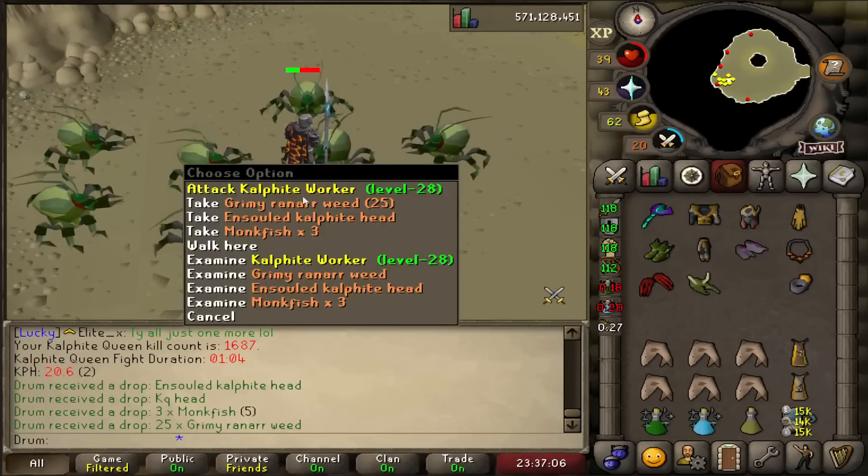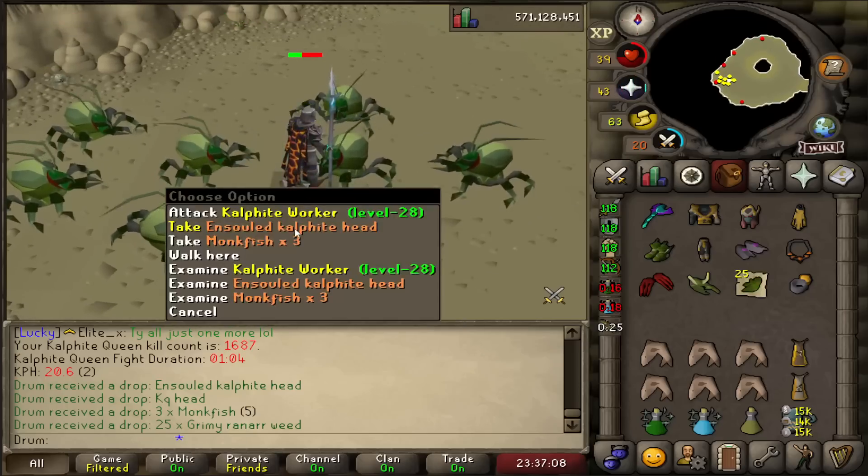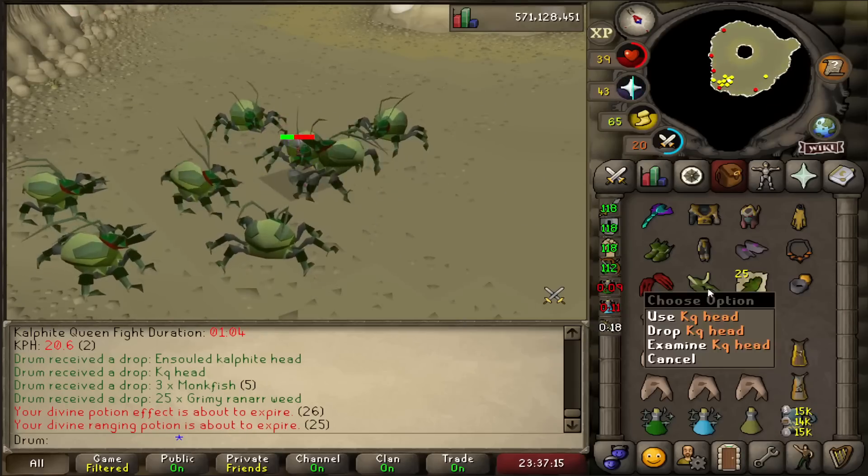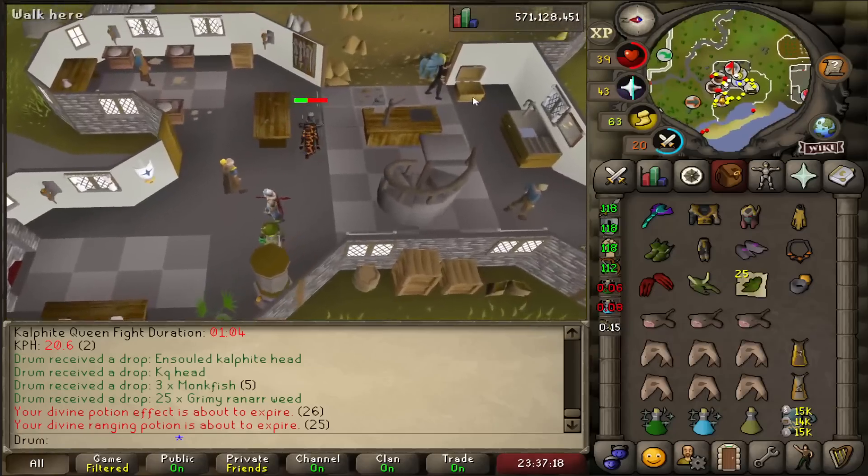KQ head? Just give me the jar at least. I don't want the KQ head. I'll add that to the collection in the bank. I literally just keep all the Vorkath heads and KQ heads in the bank just for fun.